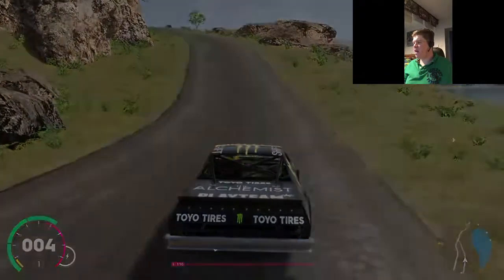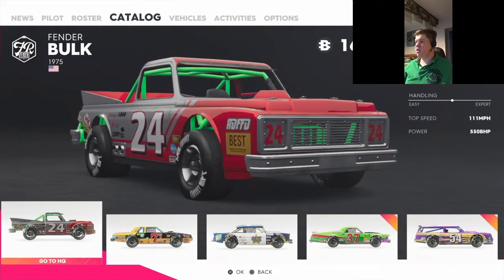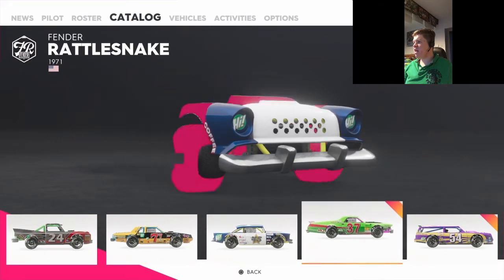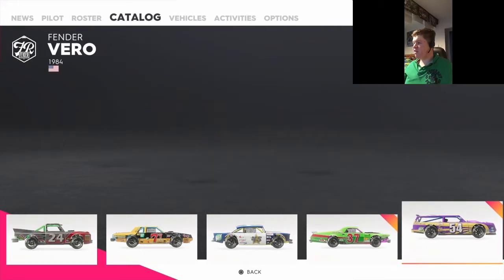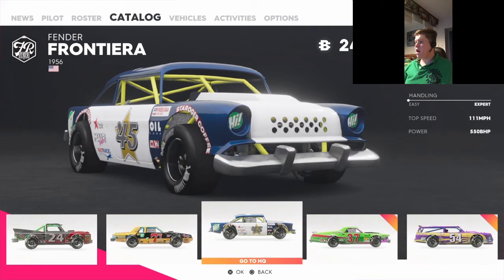I'll quickly show you the other demolition derby cars you can buy in the game. If we go to the catalog under 'Fender,' you can get the Fender Bulk, the Fender Fire and Frenzy, the Frontera which is supposed to be like a Bel Air, the Fender Rattlesnake which is the gymkhana-looking one I just showed you, and the Fender Vero which has my custom livery. So we've got five cars there, which is quite nice.